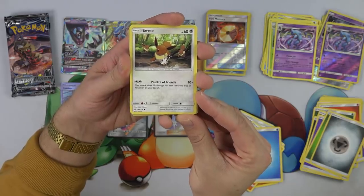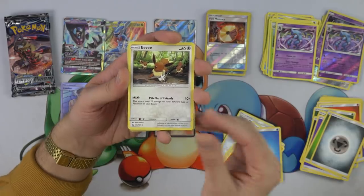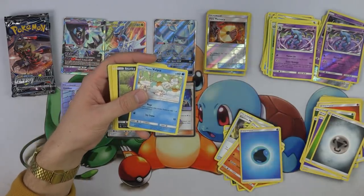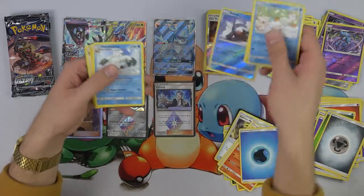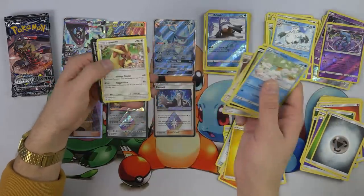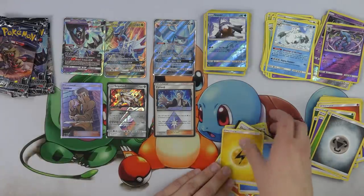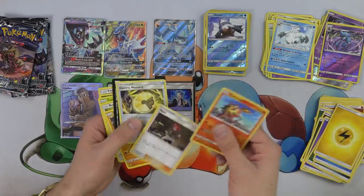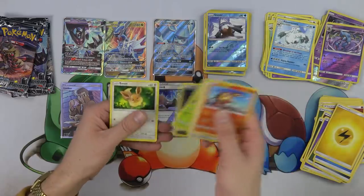Palette of Friends — this attack does 10 damage for each different type of Pokemon on your bench. Very cool. Nice little artwork — three Eevees hopping through the woods, very joyful. I didn't know they had two different Eevees in the same set. Very cool. I dropped this pack when I pulled that Glaceon, so never got to finish these cards up.